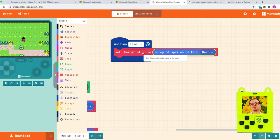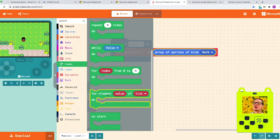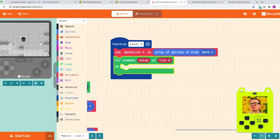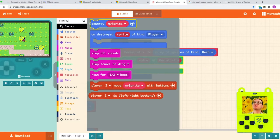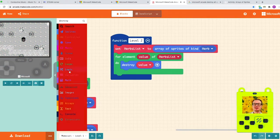And then what do we want to do? We want to destroy them. So we're going to create a for loop — you have already used this. That's the same block as we used before: 'for element value of list'. Match the list with herbs list, because that is the list. What do we need to do? We need to destroy those herbs — the leftover. Let's grab the destroy block, drag the value onto sprite, and it's gone.